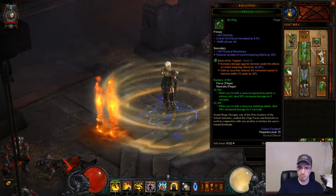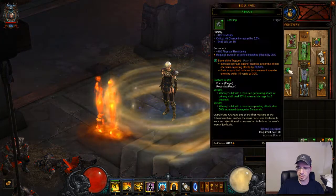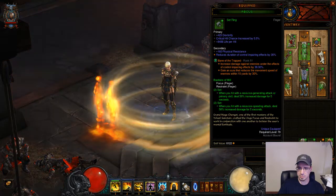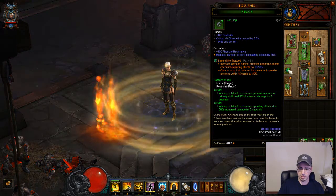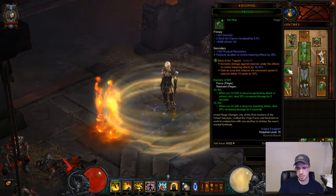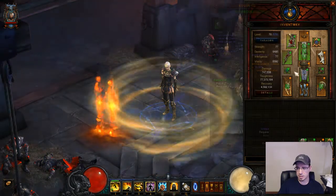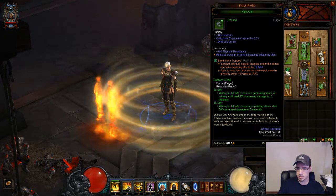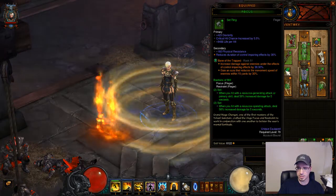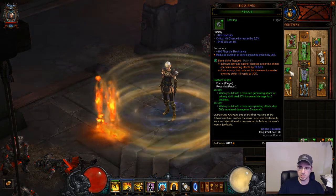We are also using Focus and Restraint rings. These are also not Ancient, nothing super amazing. You want crit — and since I'm gearing this character up to do higher Greater Rifts, the more toughness and recovery I can get the better. So Focus and Restraint are your two rings; just pick your stats depending on how you think you're doing with your build so far.